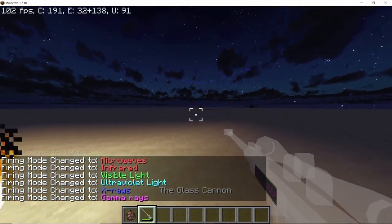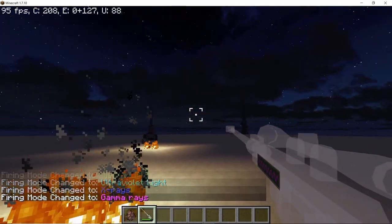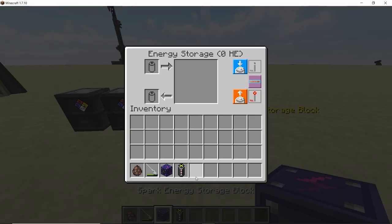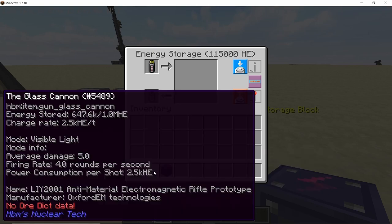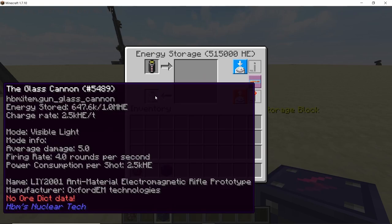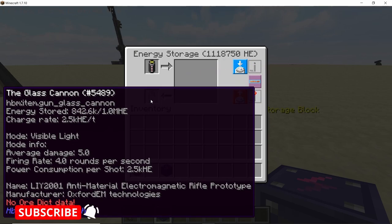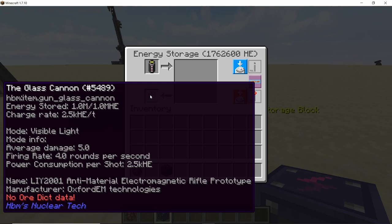As the bullets bounce off blocks, it looks pretty cool during the night. To charge it up, just place it in any energy storage block or stand in front of a charger. There is no need to reload it and it has no durability, so it's a pretty cool weapon.